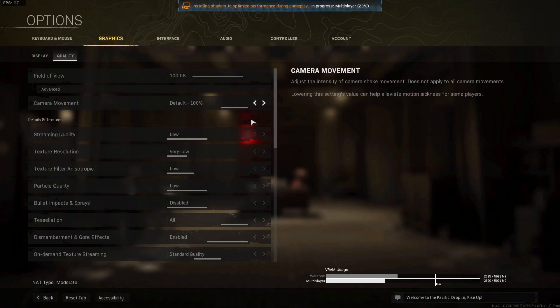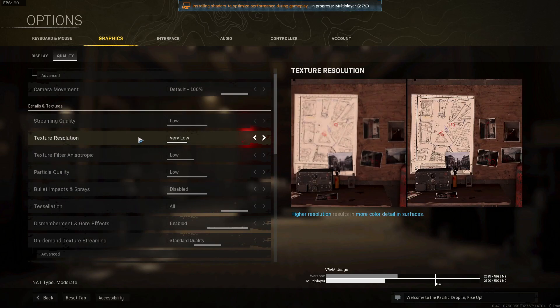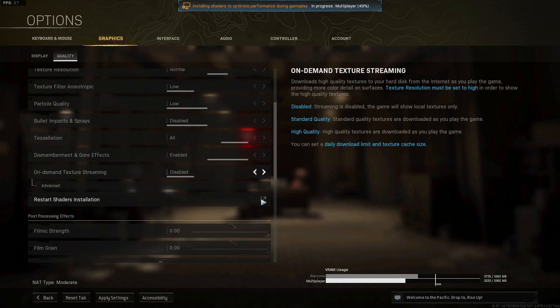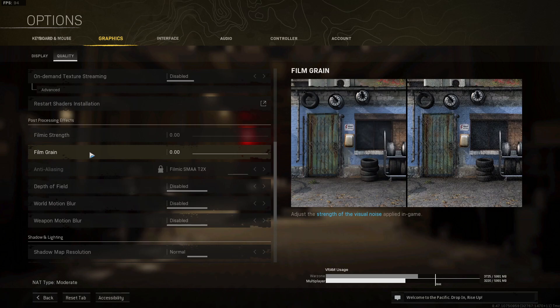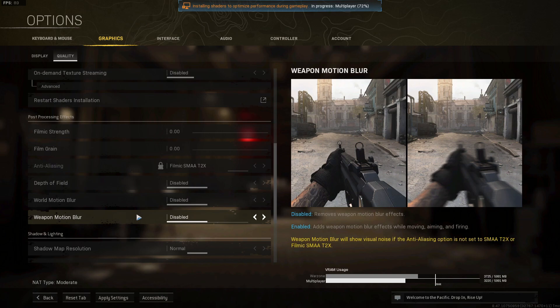In the Quality settings, scroll down and the first thing to change is Texture Resolution — set this to Normal, or even High if your computer can support it. Next, find On-Demand Texture Streaming and set it to Disabled. Scroll down further and set Motion Blur to Disabled as well. Also ensure that Film Grain is set to zero, and Filmic Strength too.